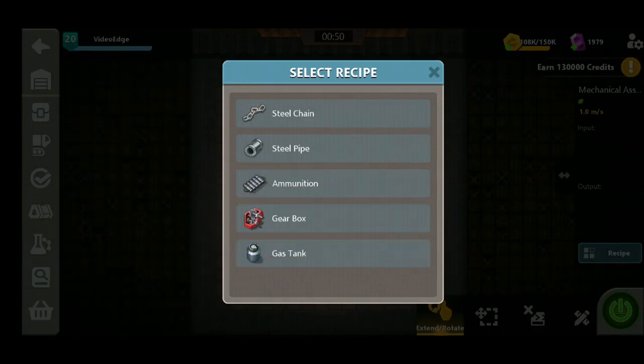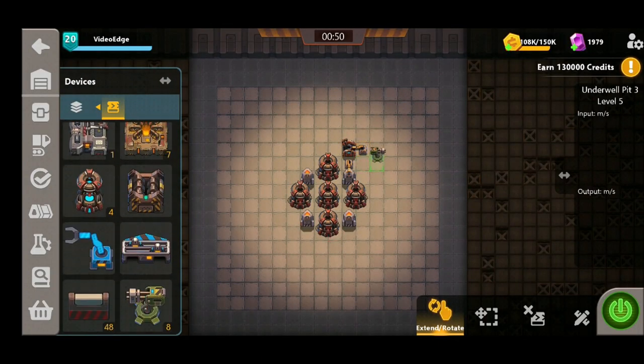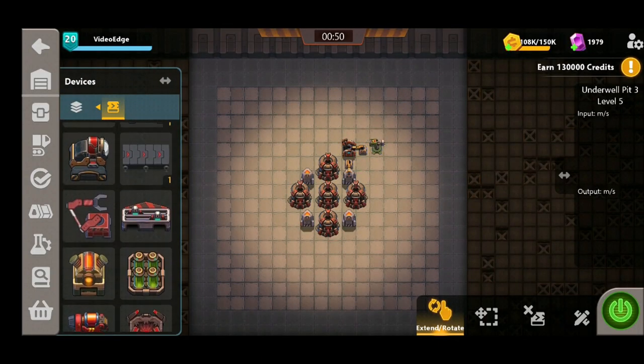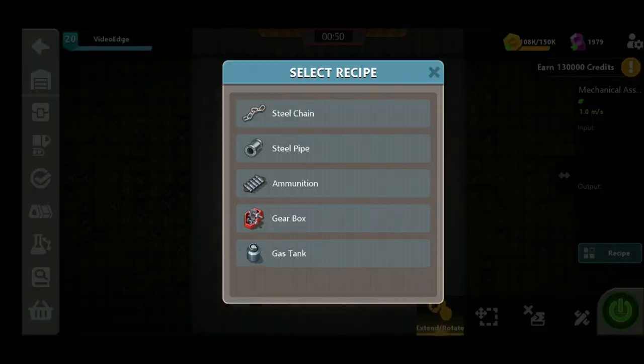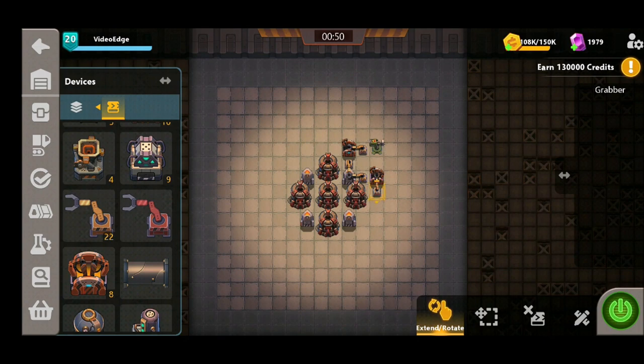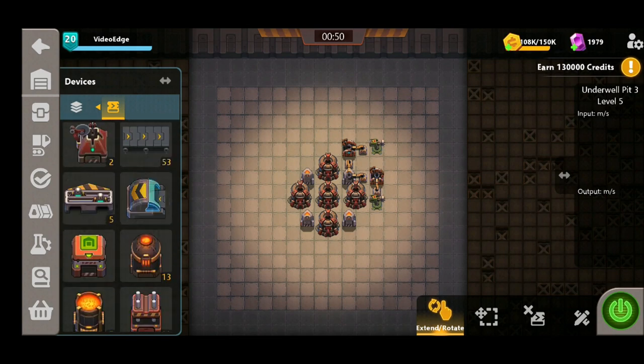So we can see we're starting to build around the first resonator here. We've got two mechanical assemblers and two turrets — putting one in the top right corner and one in the center. All the synthesizers are gonna have two mechanical assemblers coming off them and as a result two different turrets that they're going to be supplying.